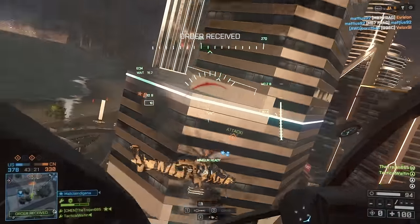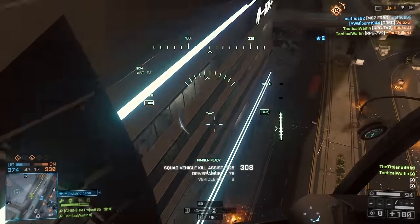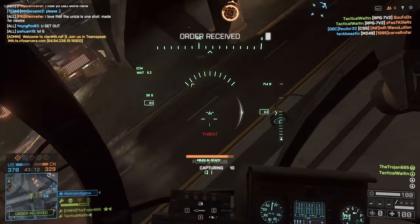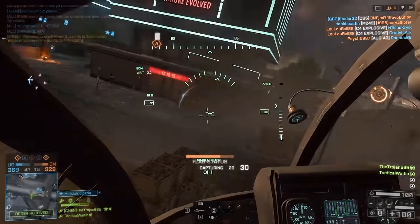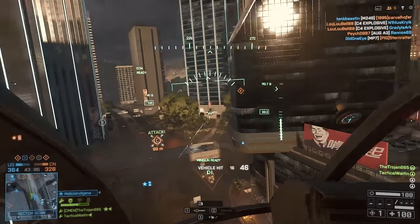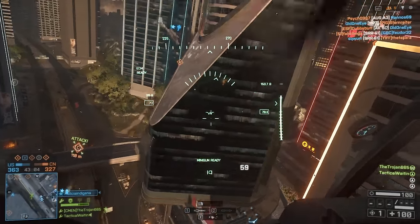In this last clip I'm busy engaging an enemy helicopter when I realize the Z11 has the drop on me. I've already used my ECM so I can't engage him straight up — I would lose based on the lock-ons. I use the bridge to make the other helicopter think I'm going all the way through. He overcommits as usual and has to turn around to engage me, but by that point I'm already behind him firing, and he doesn't have a chance.